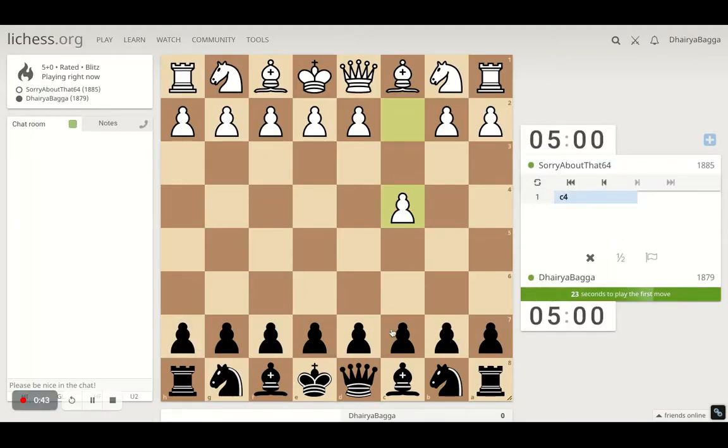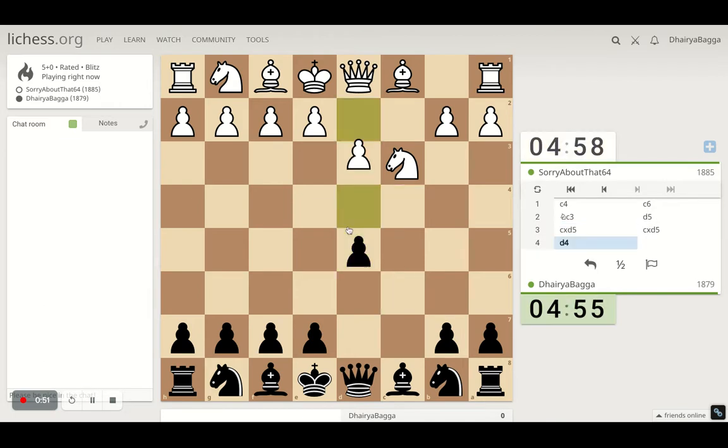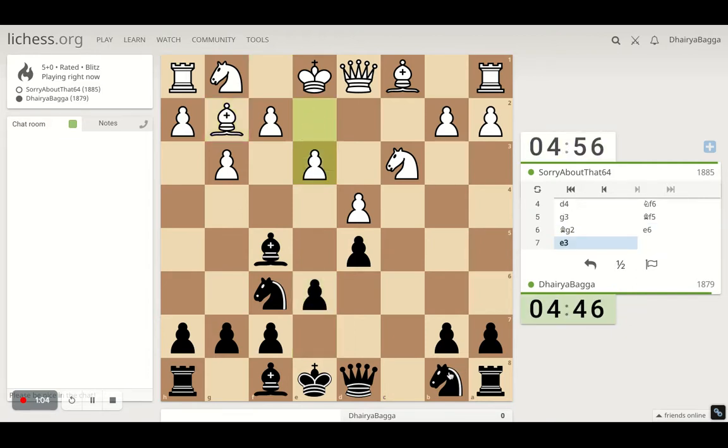Got the black pieces here, I'll play C6 to D5. It is playing a different kind of opening I would say — generally you don't encounter such openings. I'll just try to play solid, not going to attack. Probably the bishop generally comes out on D6, but here it is standing against the pawn chain, so I would rather develop it to B4 this time.